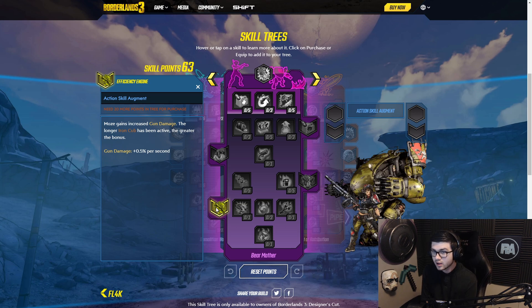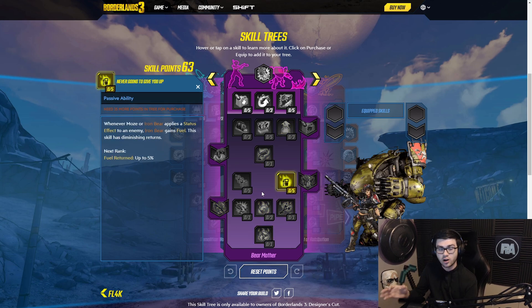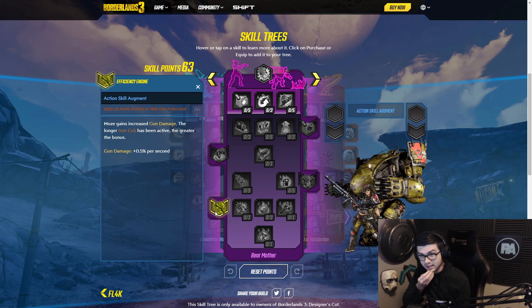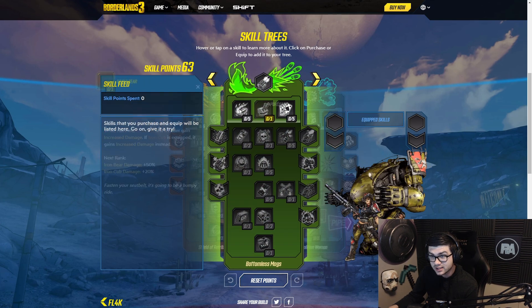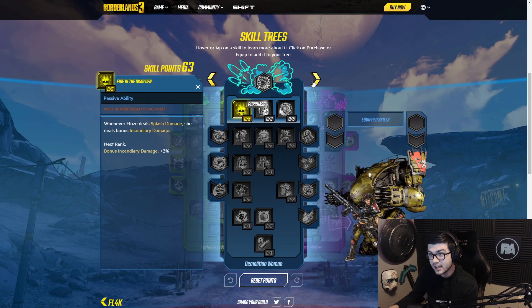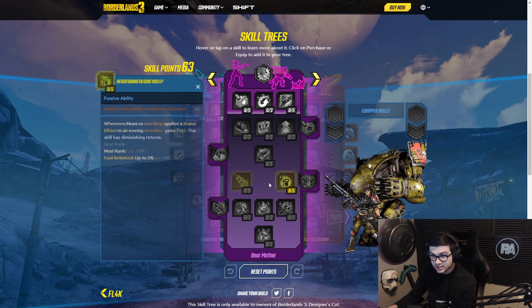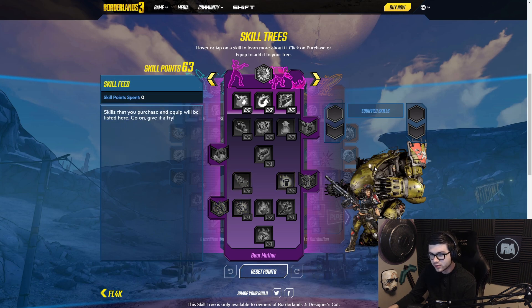Wait, does this not have a stack cap? It's 0.5 percent damage per second, and if you can keep Iron Cub up — alright, this is going to be crazy. Literally the way this skill tree works is you're going to keep Iron Bear up forever. All you have to do is apply status effects, and we're obviously going to take the skills that boost status effect chance. You're going to have literally infinite damage the way it seems. Skills like Stoked Embers, Cloud of Lead, Firing the Skags — you're going to be an incendiary monster with Moze, doing so much incendiary damage, plus keeping Iron Bear up literally forever dealing insane damage.